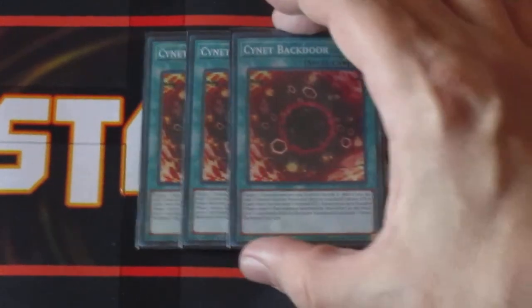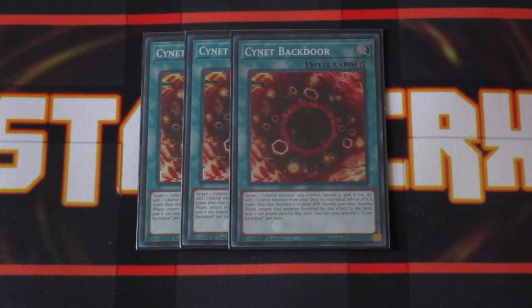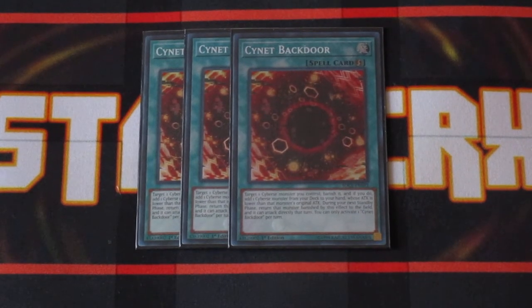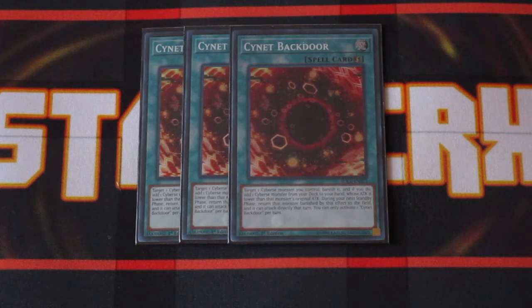Mentioned alongside Balancer Lord, Sidenet Backdoor basically lets you target a Cyber's Monster you control on the field, and you can search your deck for a Cyber's Monster with an attack equal to or lower than the targeted monster's attack, and then you banish it. If you banish it utilizing Balancer Lord, you can actually search your card and then special summon it right to the field, which is awesome.